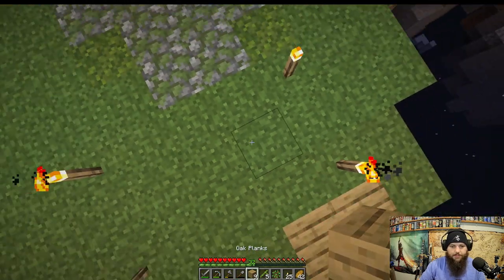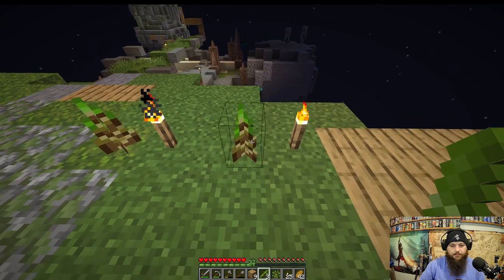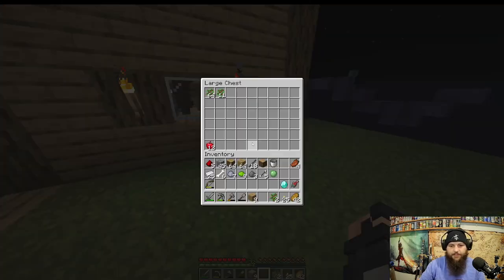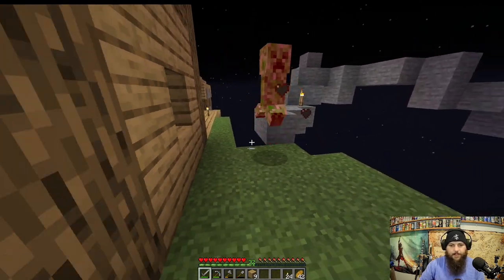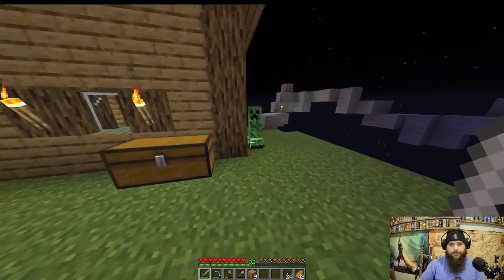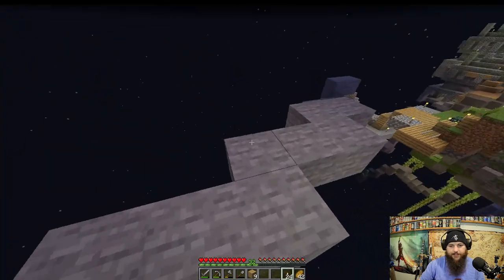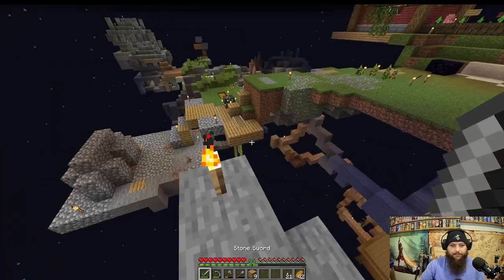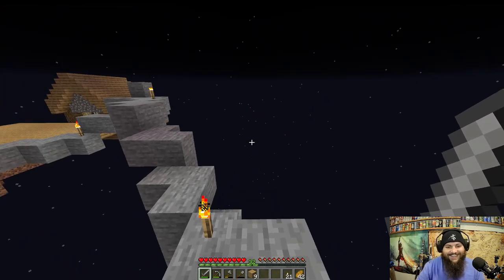Another thing I want to automate is bamboo — it's a pretty good wood source once it's going on its own, but I need quartz for that. Maybe we'll get to the nether situation at some point — I hate the nether, it's always very dangerous. This situation is also very dangerous — there's a creeper near the villager! Get out of here! This whole lighting situation I've created is so bad.